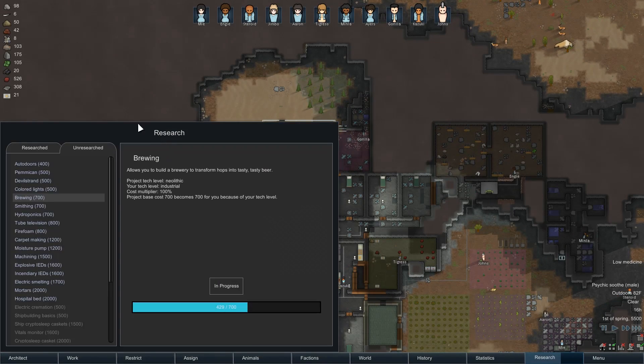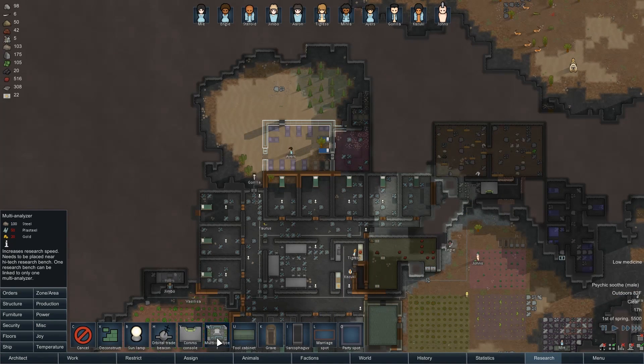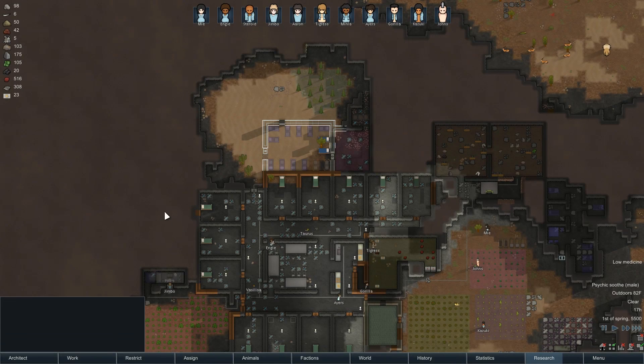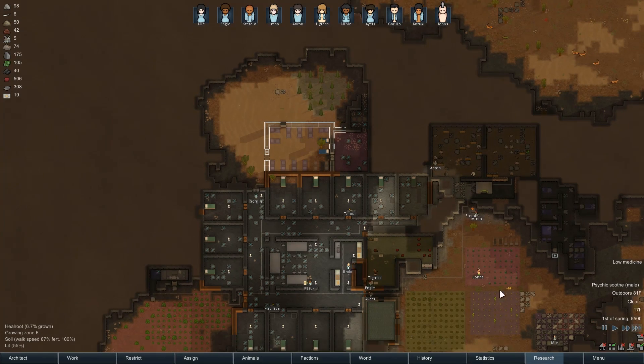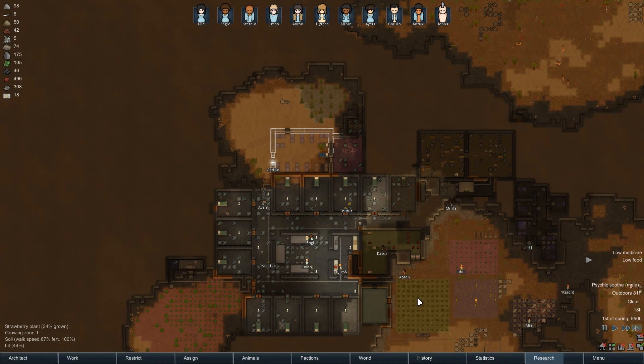We're going to multi-analyze now? No, brewing — that's right. Multi-analyzer is ready. Requires plasteel and gold. We'll just stick it right there for right now. And as we get the materials we need, we'll try to build it. We're actually pretty well here — a well-functioning machine at the moment. A little concerned about food again, but we're working on it.